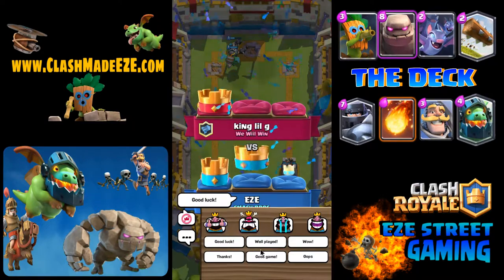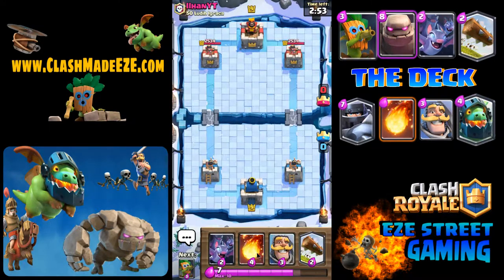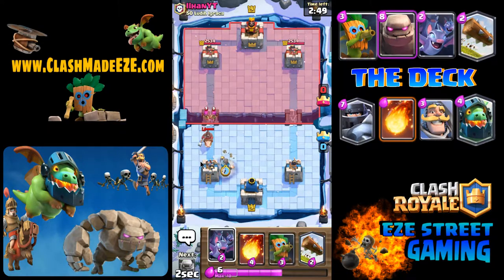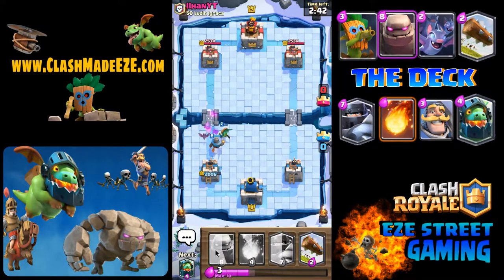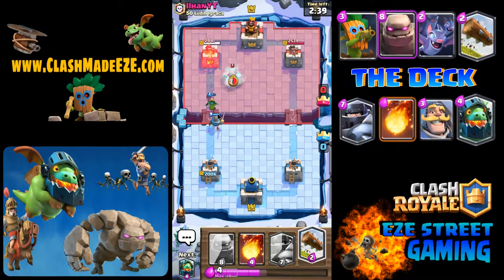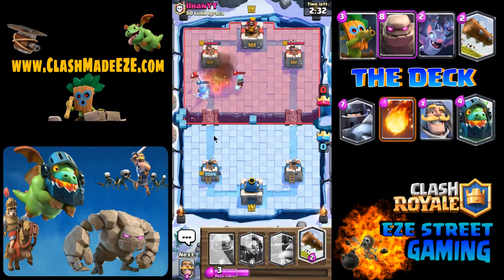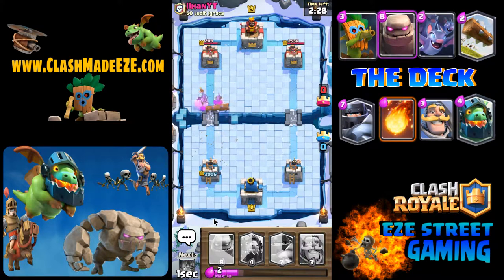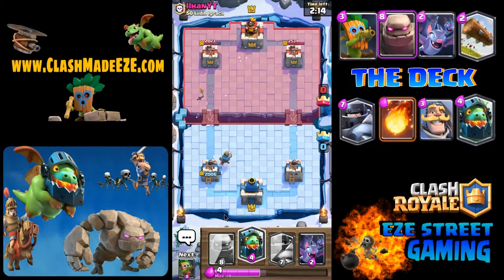Game over. Call me whatever you want — I'm about a 50/50 player. I've managed to stay up in Hog Mountain, which is great because I get that legendary card in the shop. That has really changed a lot for me. I'll get into tournaments, play them, and build up. I always try to keep more than 40,000 coins and then I'll be buying legendary cards in the shop as soon as I get about 70,000.